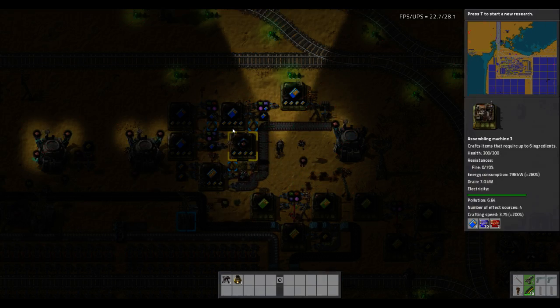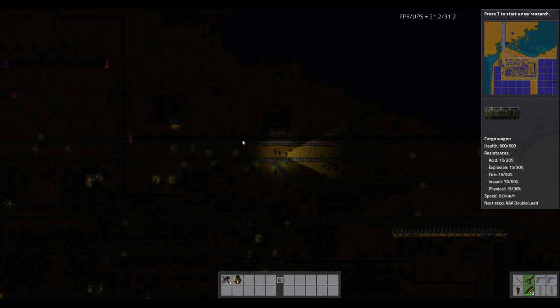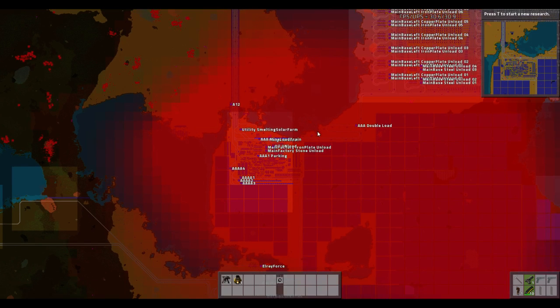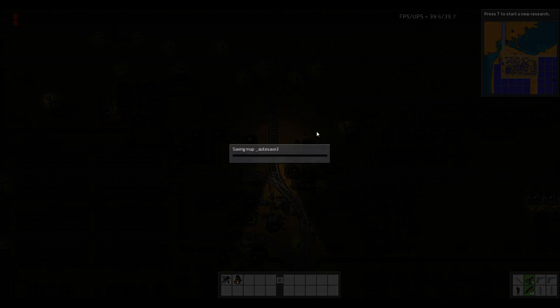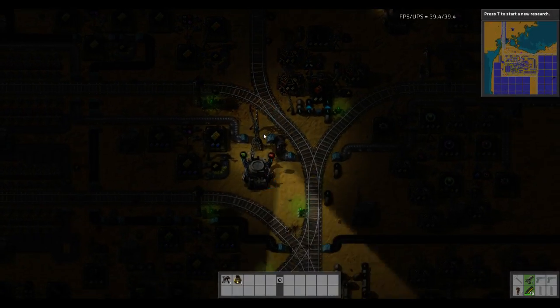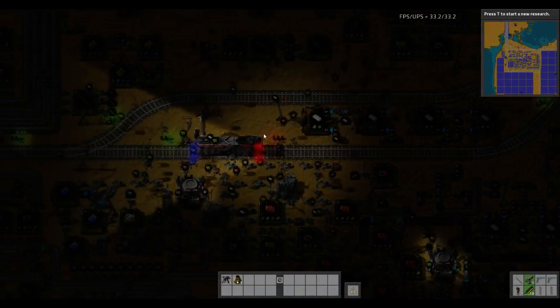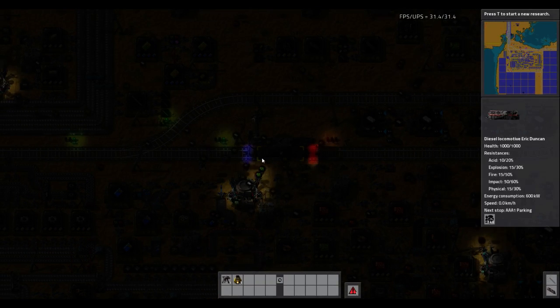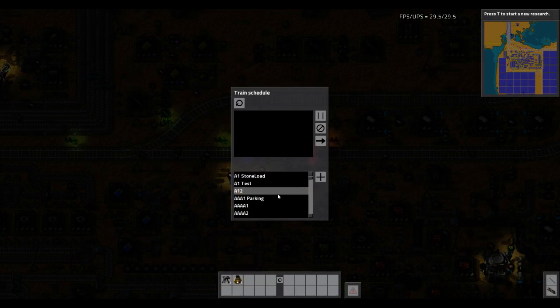Before you turn this factory on, are you planning to take out all these biter nests? No — they'll be left. The entire perimeter of all the train networks and the actual factory parts has a perimeter of two solid walls and turrets as well. So even when the production ramps up and the pollution cloud gets enormous, I should still be protected. There is also a train that runs to all the mining outposts and drops off turrets, walls, and repair packs to make sure everything can be maintained by the bots. Just one thing though — you're not going to have the power to support that. Not at the moment, no. So you're planning an expansion?